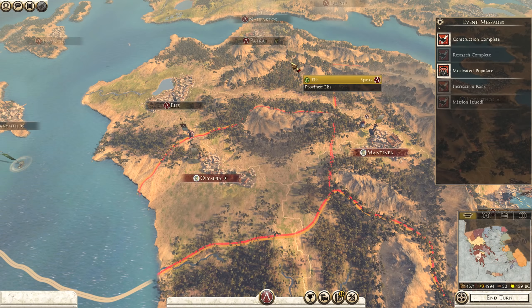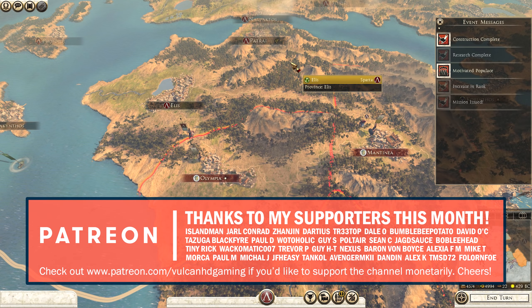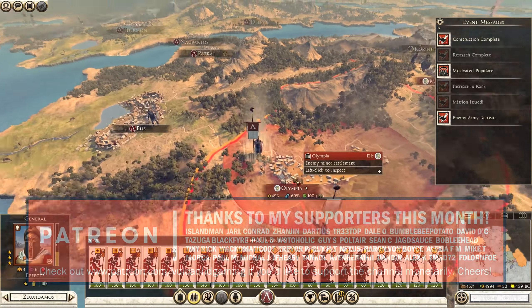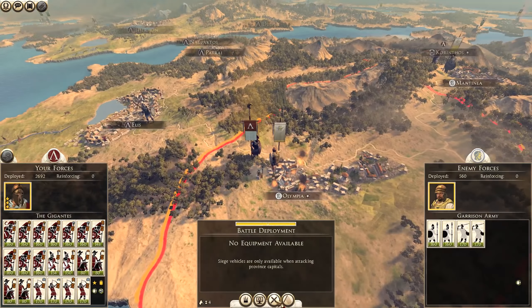Hello guys and welcome to episode 18 of my Total War Rome 2 playthrough playing as Sparta on very hard difficulty. This is the Wrath of Sparta DLC and today we're going to start off by taking Olympia. Let's go ahead and attack this general - he will be forced back. I'm not sure if he's going to be in range to reinforce Olympia, I don't think he is.